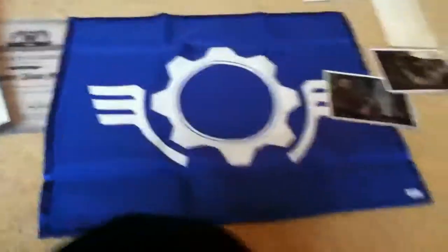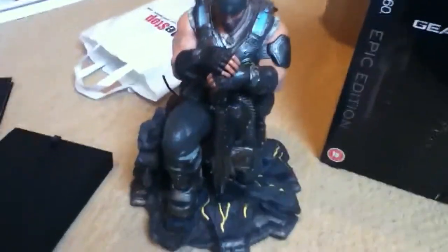Under here we have the COG flag, which is pretty frickin' sick. Now I've already put the ribbon around Marcus Fenix, with the lantern showing and everything like that. And here is the statue. This looks just frickin' amazing. This is everything you get with the Epic Edition — it costs 100 pounds. I thought it was worth it because I've been a fan since Gears of War practically came out. And you get the wee lantern inside this little wee bag.